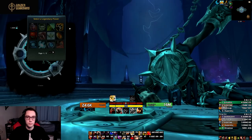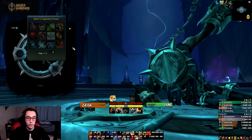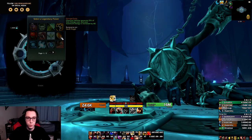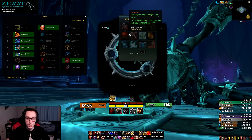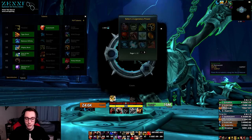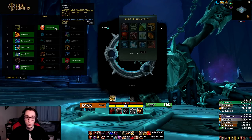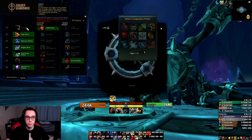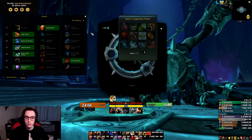Feral Druid has a few quite powerful legendaries. First up is Cat Eye Curio: Clearcast abilities generate 25% of their energy cost, and your maximum energy is increased by 60. Taking this legendary in combination with Moment of Clarity gives you 190 energy. This is really strong in Mythic+ because it allows you to talent Saber Tooth instead of relying on Tiger's Fury resets from Predator, so you gain more priority damage. It's also really strong for pure single target in general.